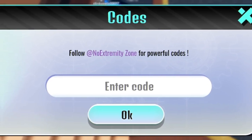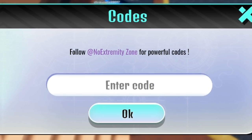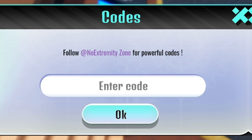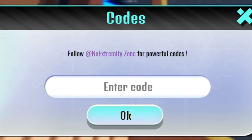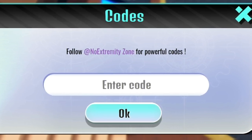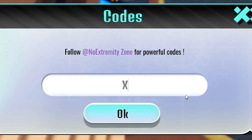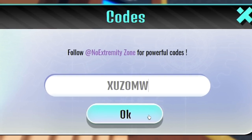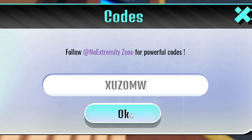The next code is XUZOMW. Click OK for a plus 50% wins boost for one hour.